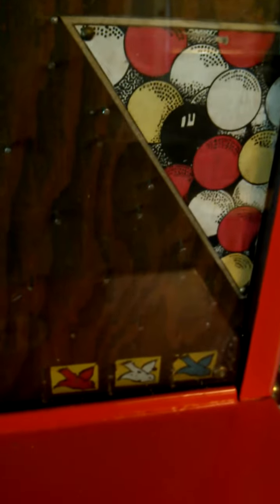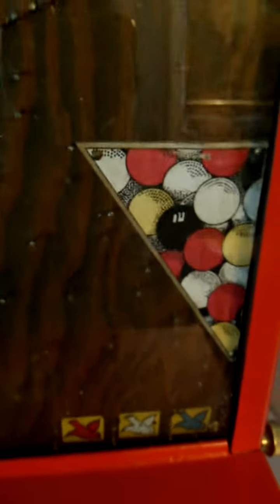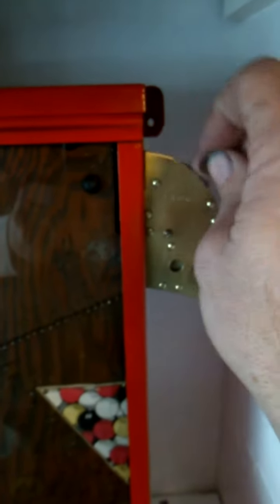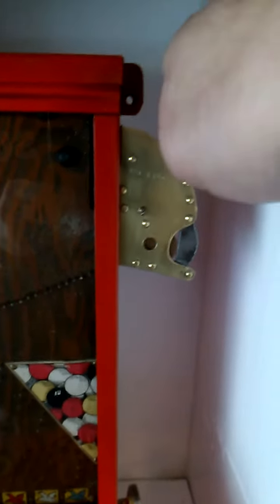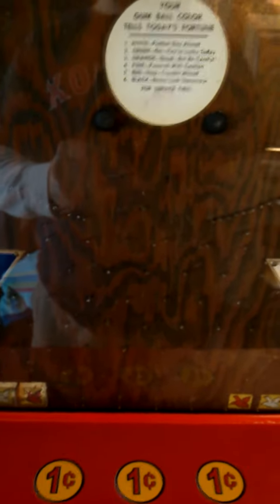Basically your goal was to see if you can get a penny — in this case they're discs — into one of these slots. Each one would have a value; for example, red would be five cents, white would be ten cents, and blue would be a big one, twenty-five cents. You'd show the merchant and get credit towards merchandise. You take your penny, put it in up here, push down the lever, it drops your penny in, then use your finger to fire it.